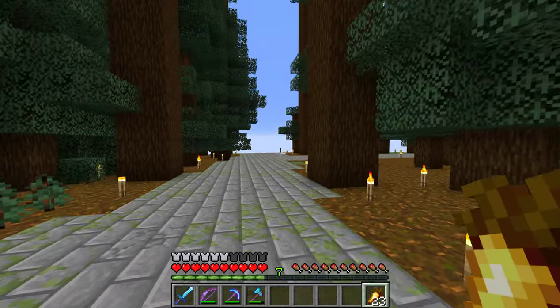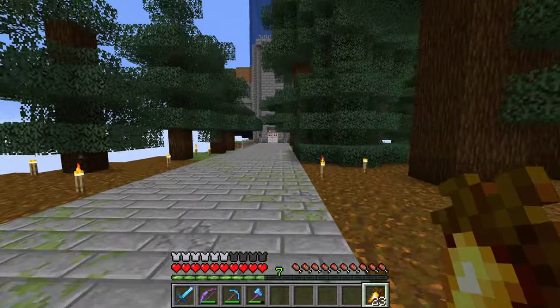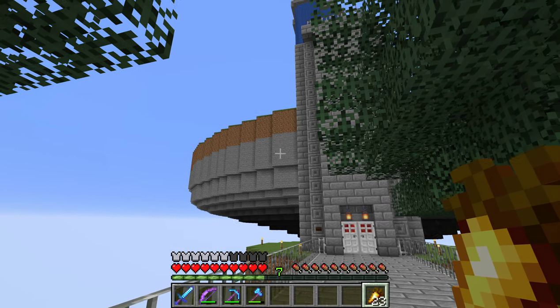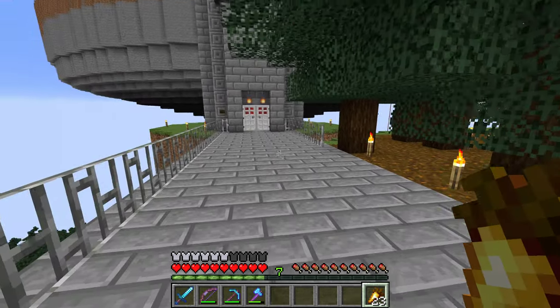We're gonna head on down this way and here's a new path off to the right. When I was trying to connect this island to the Drowned Island up there, I found that the height difference and the gap were too short.